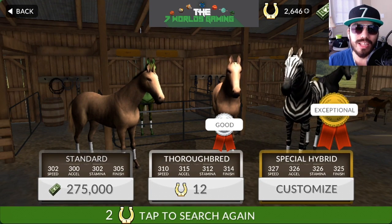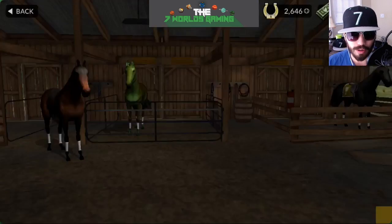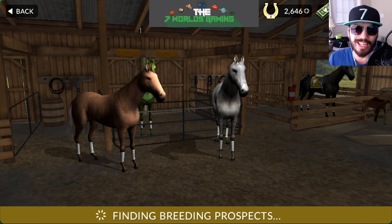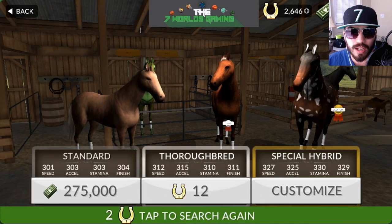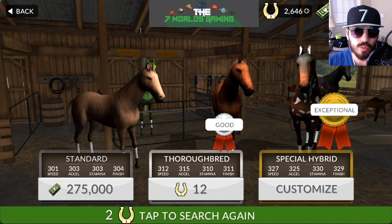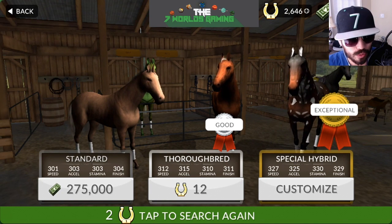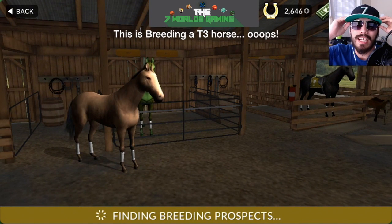As you can see, this one's low right off the bat — super low, so I'm not even going to worry about that one. Let me go back into breeding and see if maybe we can find one that's really good. That previous one was actually really good. This next one's low too — I know it has a 330 there and it's a cool looking horse, but it's too low for my liking. I don't even have to add it up; I already have the numbers in my head.